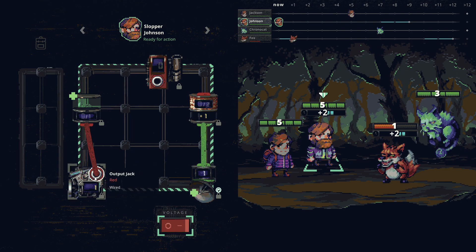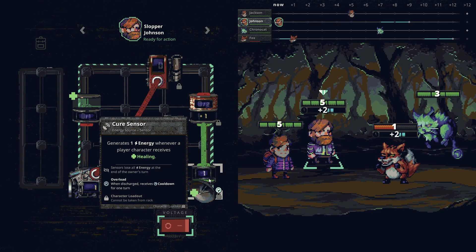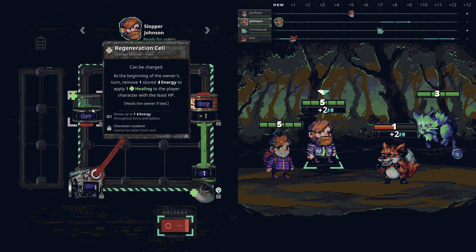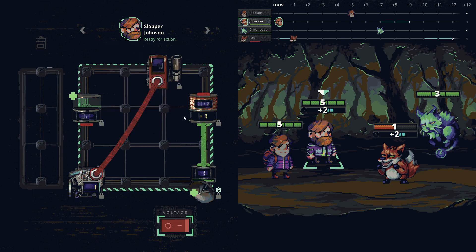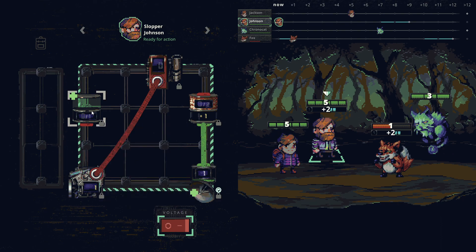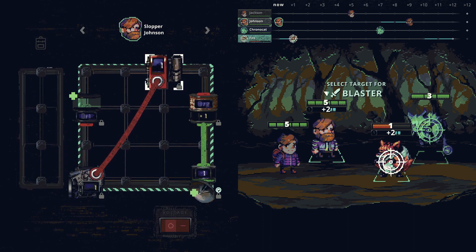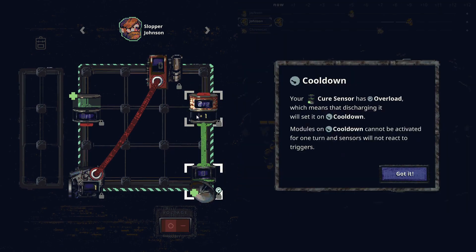I realize the healing happens at the beginning of the turn, not during activation, so the chain can't all fire at once due to timing. I rewire: the condenser stores the energy, and I discharge it on this turn. The cure sensor then overloads after holding two energy, meaning discharging it sets it on cooldown for one turn — sensors on cooldown won't react to triggers.